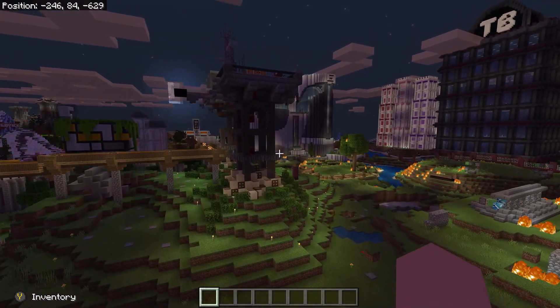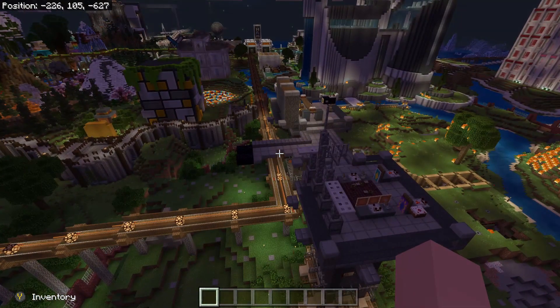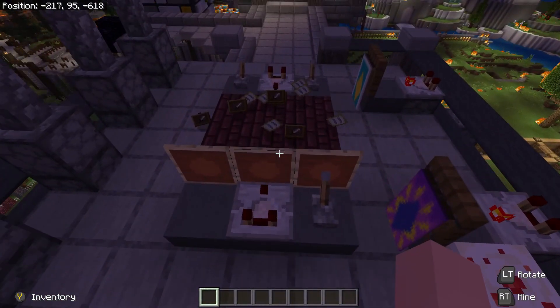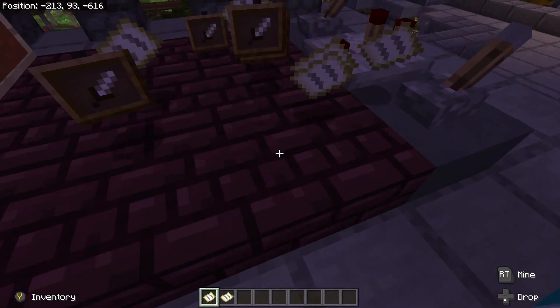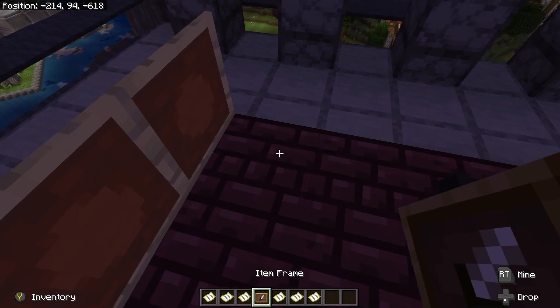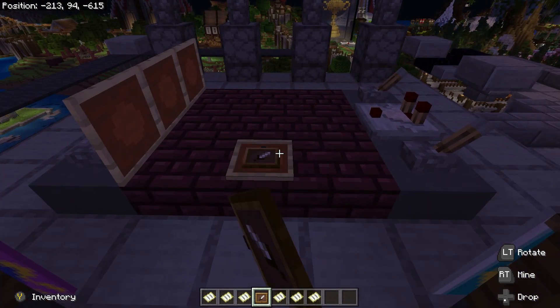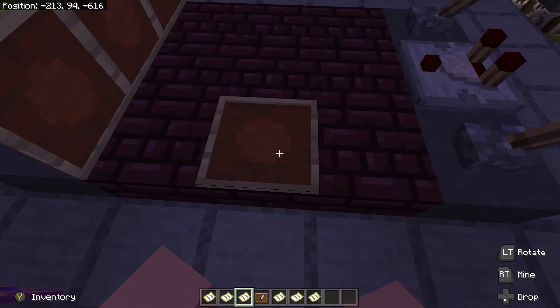Here we are in the Civil War area. Up here you'll notice another issue with a converted world: maps and item frames may break and fall off the wall. Let's go ahead and try to put one back, but as you can see, the maps are also blank. Just be aware of that.